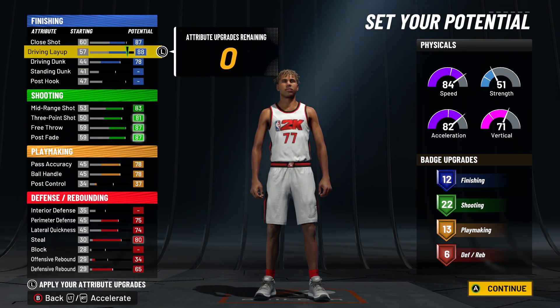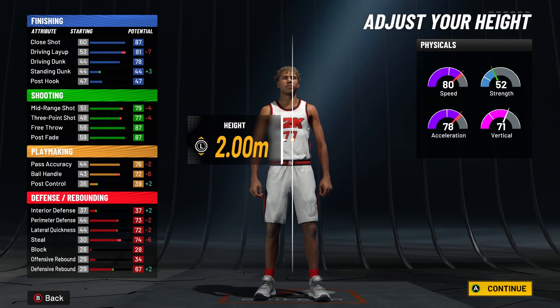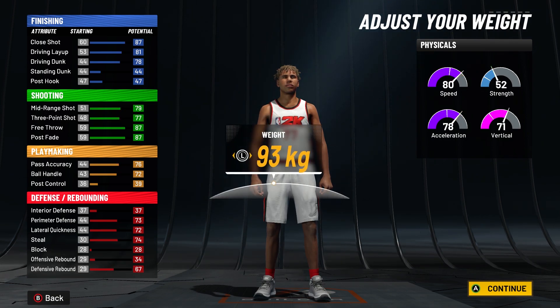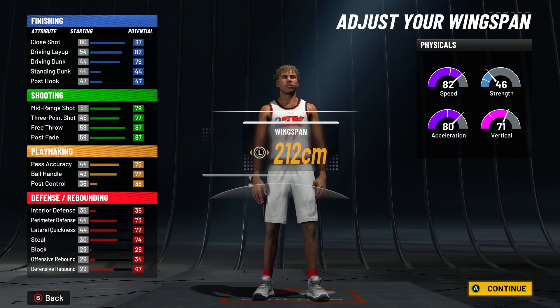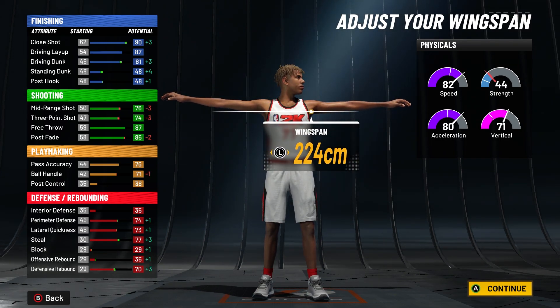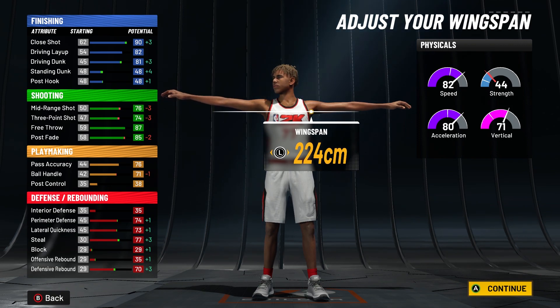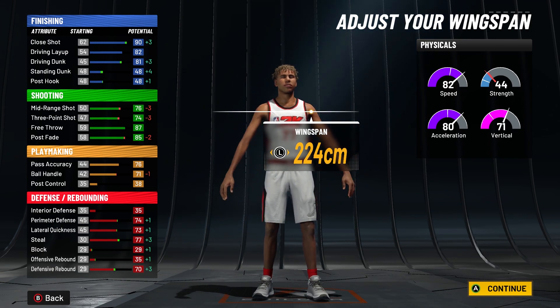The badge layout is 12, 22, 13, and 6. For the height, I went with 2.00 meters, and for weight, you already know — minimum weight — so you have 90 speed at 99 overall. Max out the wingspan. At 99 overall you have a 75 ball handle, 78 three-pointer, 85 driving dunk, so you get contact dunks, a 78 three-ball Hall of Fame shooting, and good dribble moves at 75 ball handle.